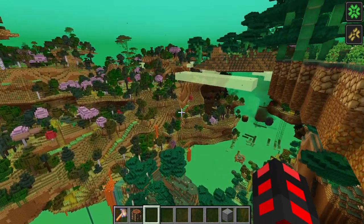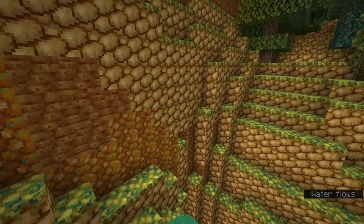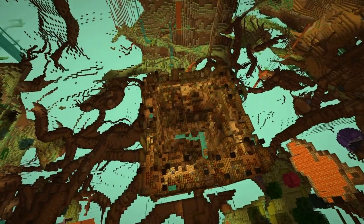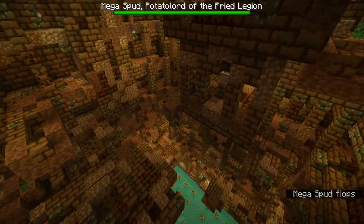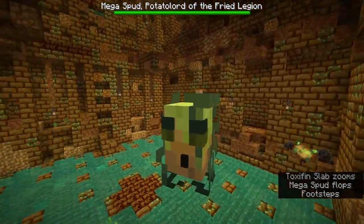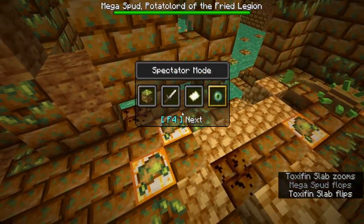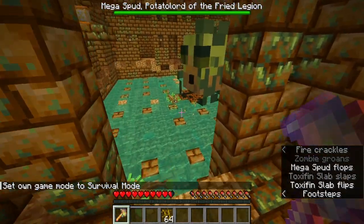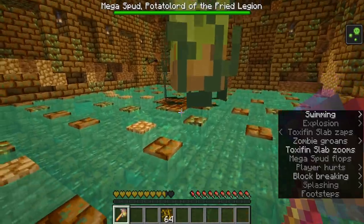If you craft yourself the potato eye, you can follow its destination, and if you go far enough you'll find the Coliseum — which is definitely not just inside of a treasure bastion. Okay, maybe it is. Inside of it there's Mega Spud, a new boss. I'm going to try taking it on with some potato items.